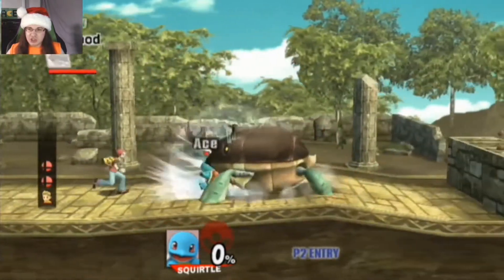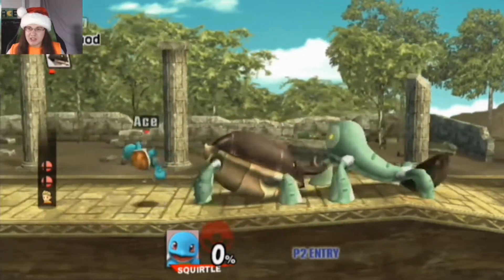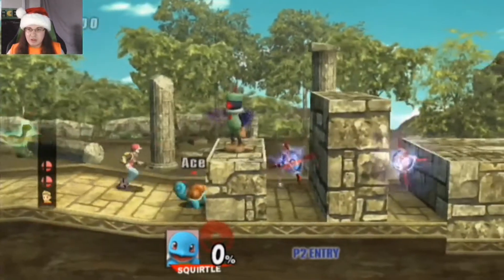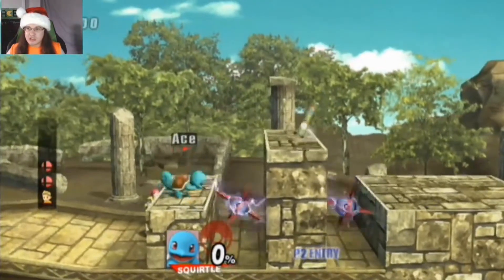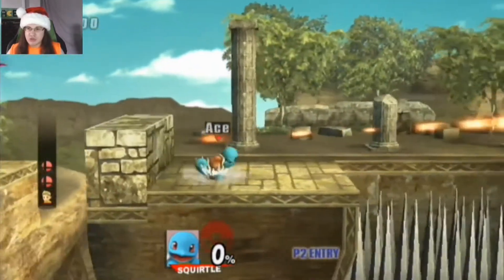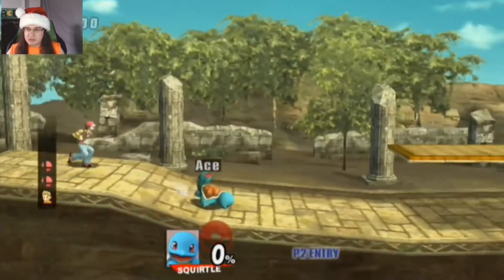The first enemy to appear is this armored enemy — make that two. Yes, took both of them out. Squirtle was able to take down that Boomerang enemy with its Surf Attack, and able to avoid those spikes as well.